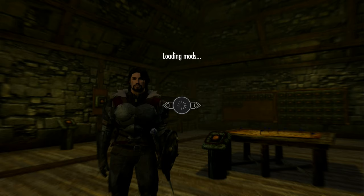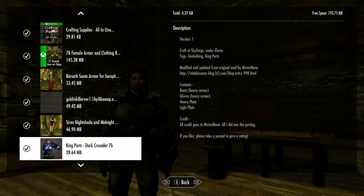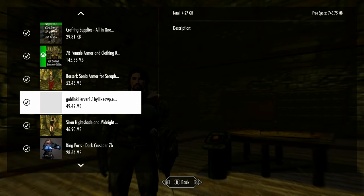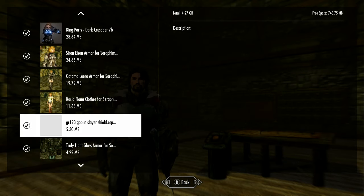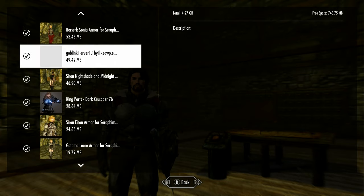I can show you what I have but the mod was taken down so there's no real description, but you might be able to look it up somewhere and see what it's about, and see if you can get it legally ported over — because that may be the issue, that it came over without permissions. It's called Goblin Killer version one, by Ilykea — I'm not sure what that name is. The shield was probably made by the same person, which is why I had them downloaded together. Unfortunately they were both taken down, so it's probably a permissions issue. Thanks for watching and I'll catch you later.